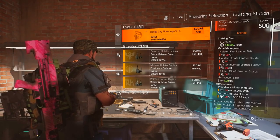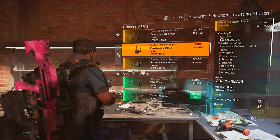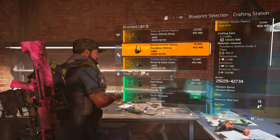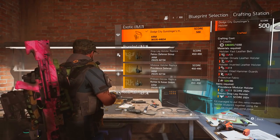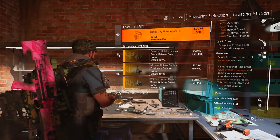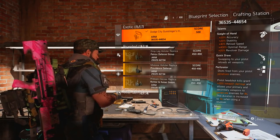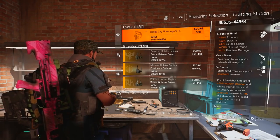Directly underneath in the crafting station you can find the Petrov Defense Drop Leg Holster and the Providence Defense Modular Holster — you can craft the replicas and they count, so no extra part grinding needed. These blueprints you can get from doing control points, so as long as you have a fair amount unlocked, those two are the ones you need to craft the exotic. This is mainly useful for a pistol build, and if you've got a revolver you get extra damage — let me know your thoughts in the comments.